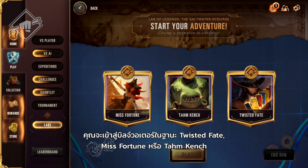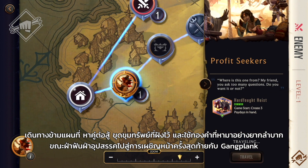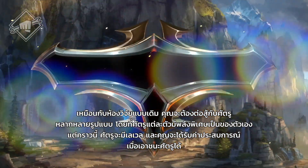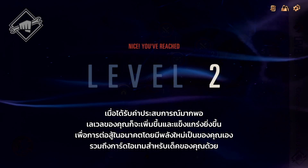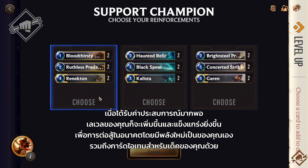You'll arrive in Bilgewater as Twisted Fate, Miss Fortune, or Tahm Kench. Make your way across the map, picking fights, unearthing buried treasure, and spending hard-earned gold as you swashbuckle your way towards a final showdown with Gangplank. Just like in the original Lab, you'll fight a variety of enemies, each with their own special power. But this time enemies have levels, and you'll get experience for defeating them. Get enough experience and you'll level up, growing even stronger for future battles with new powers of your own and item-infused cards for your deck.